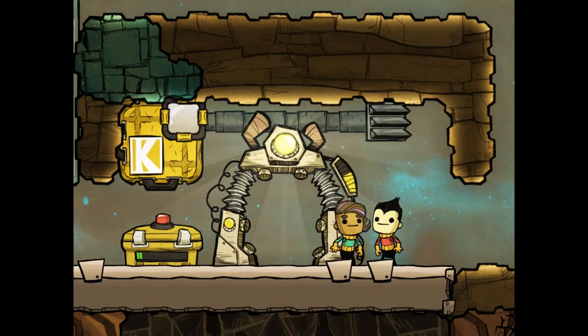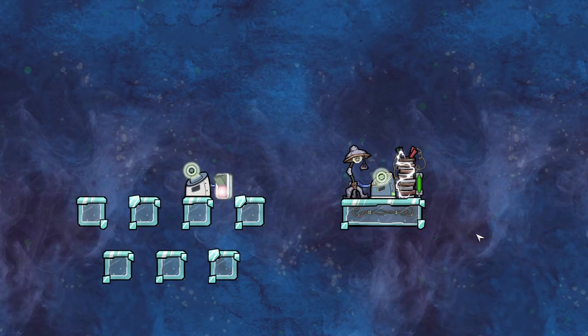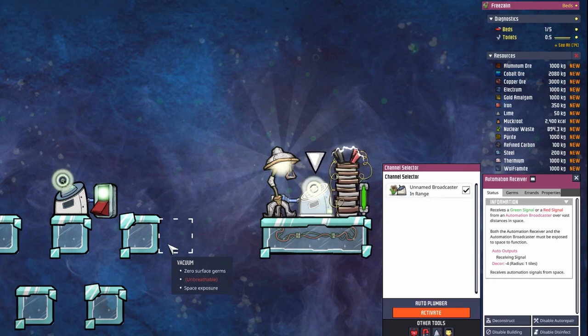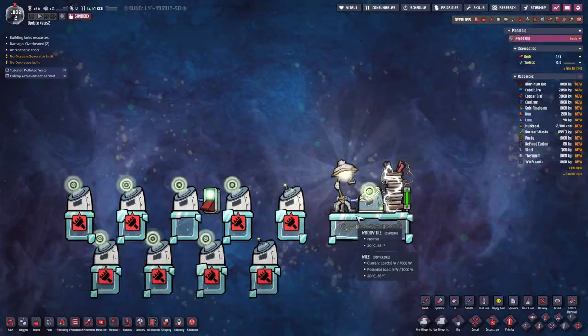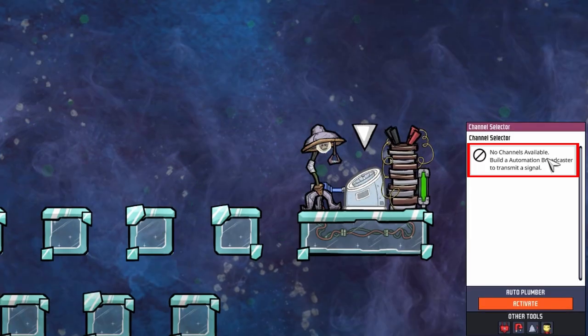But they did add support for smaller resolutions. The automation broadcast receiver's side screen now includes a scroll bar instead of an infinitely growing vertical window. Seems to work. They have also added a 'no channels available' message if you haven't built an automatic broadcaster yet.